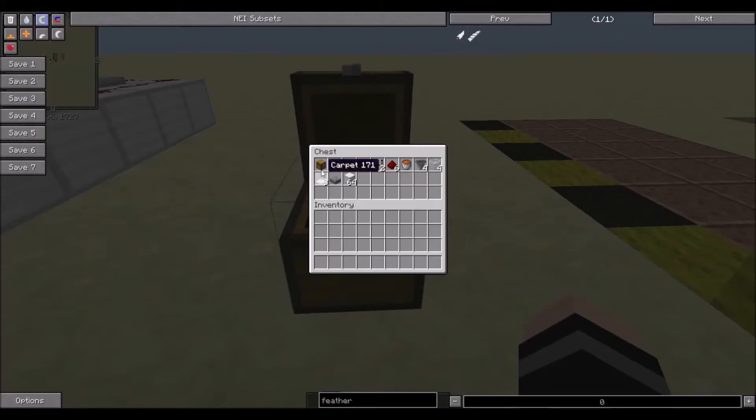The materials we're going to need are: one chest, one dispenser, three wooden trapdoors, one redstone comparator, two redstone repeaters, six pieces of redstone dust, one lava bucket, four hoppers, four pieces of glass, three carpet, one slab of your choice, and 64 blocks of your choice.